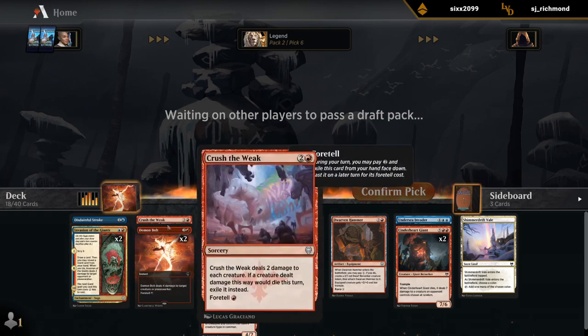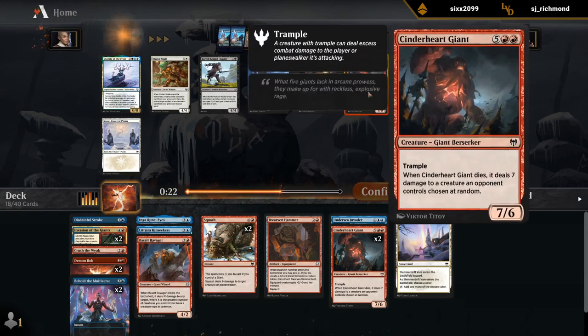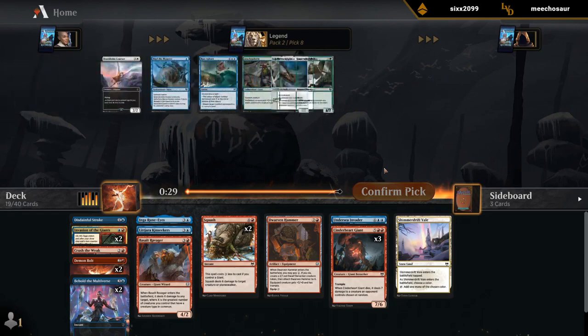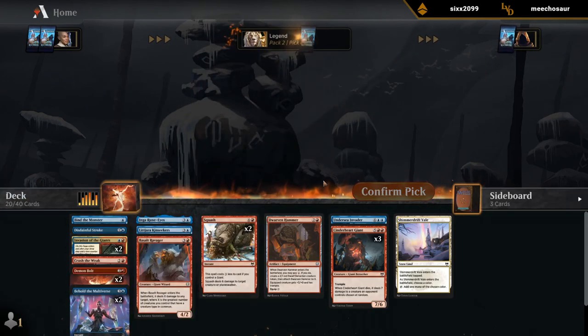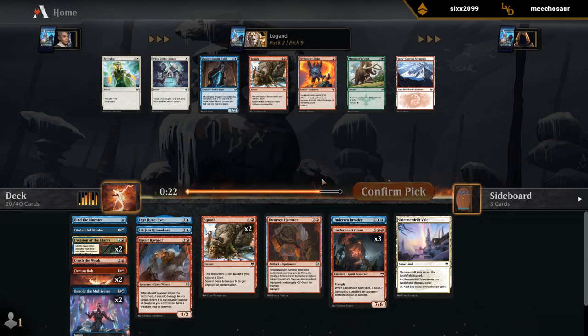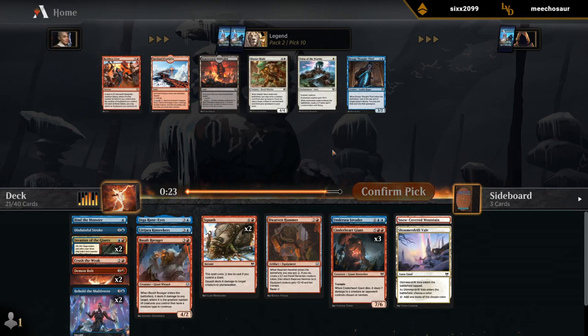Even though it doesn't look like we've got a ton of two-drops, we do have a few Foretell cards, which makes our curve look a bit better. Usually I draw the line at two Cinderheart Giants, but this might be a deck with double Invasion where we can get away with three. First copy of Binder Monster is still fine. We wheeled Squash, although there's also Snow-Covered Mountain. Mountain might have more upside since we already have about 20 playables going into pack three.